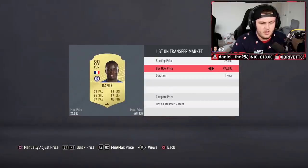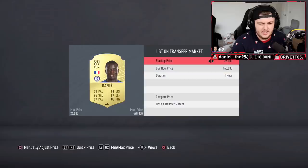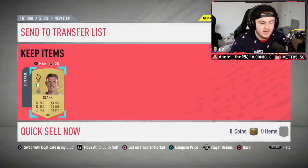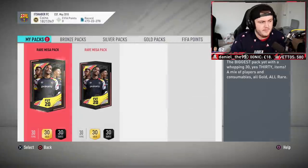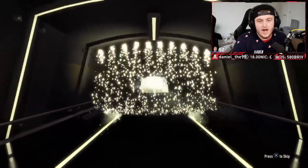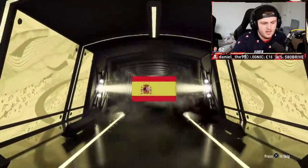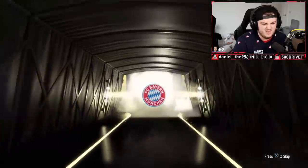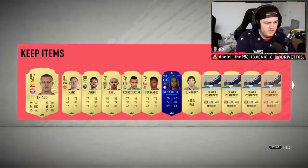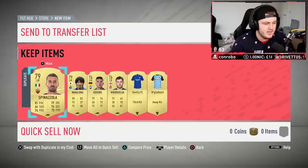Vinicius in there as well. I'll list Kante up for 155, try and get a quick sale on him. That's pretty decent to be fair. We've got two rare mega packs now to open — let's see what we get. It's gonna be a walkout — back-to-back walkouts. Spanish and a mid — Tiago. I'm pretty sure these are untradeable, so that's decent fodder. I don't think Tiago sells for anything, maybe 20k. Good fodder, 87 rated, back in the club.